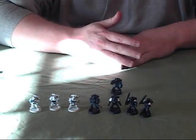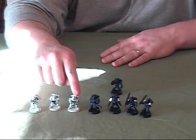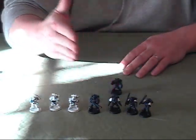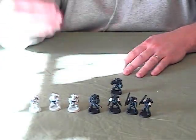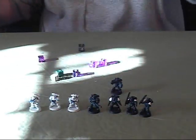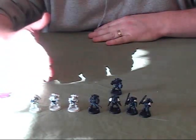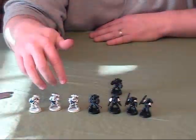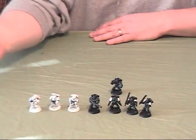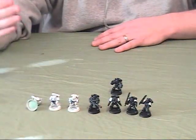Now we have to determine how many of those hits become wounds. The strength of each attacker is 4 and the toughness of each defender is 4 — looking at the to-wound chart, if strength equals toughness at 4, I require 4s to cause wounds. Pulling out the misses, we see there are 2 wounds. None of these guys have power weapons, so the defending space marines get to utilize their power armor as saves. The defenders roll these 2 dice — a 1 and a 4 — so one of the guys will be taken out of combat at the end of this initiative.